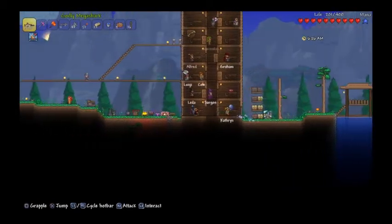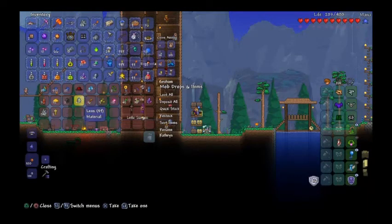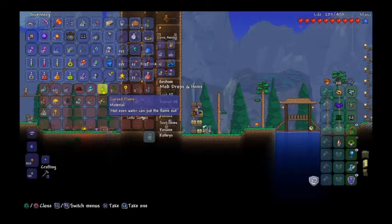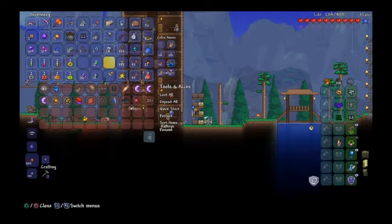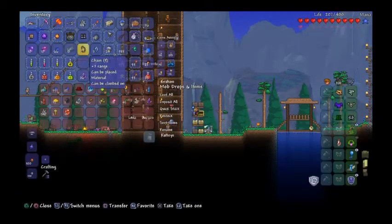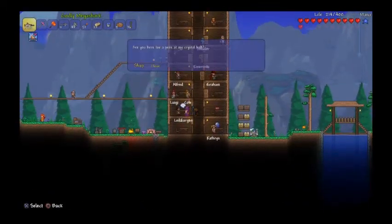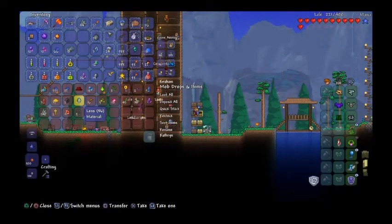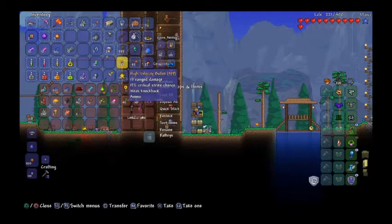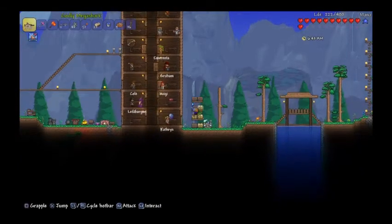Died at some point but now has 10 souls — pretty productive. Need to grab lenses, pretty sure it's three. Also got a Titan Glove, made a Platinum Watch, and will sell the Solidifier for about two gold. Got 26 crystals and a Hallowed Key at some point — that should be all that's needed.